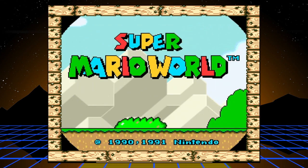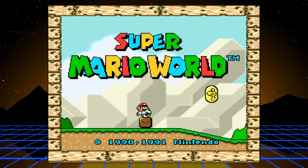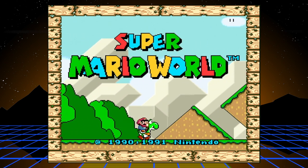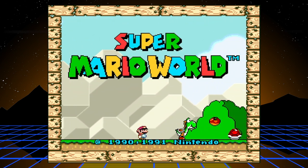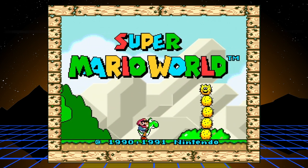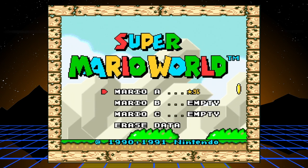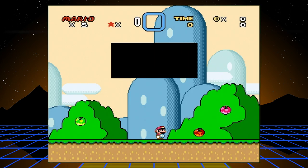Hello everyone and welcome to another electric playthrough. My name is Rob and today I'll be playing Super Mario World for the Super Nintendo. I'm not a speedrunner or a professional gamer of any kind. I just am a guy who has played a lot of this game and knows pretty much every little trick and secret there is. So what I'm going to be doing is a complete 96-exit playthrough, showing you all the exits so you can get this 96 star on your file. Let's just start with Mario and jump right in.